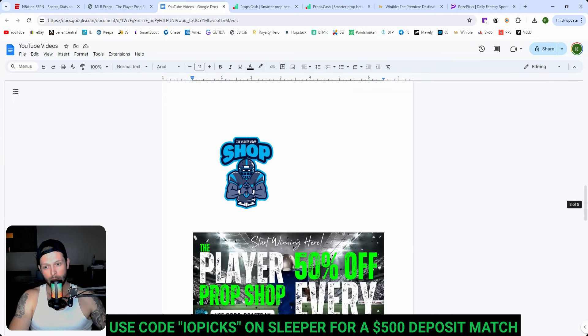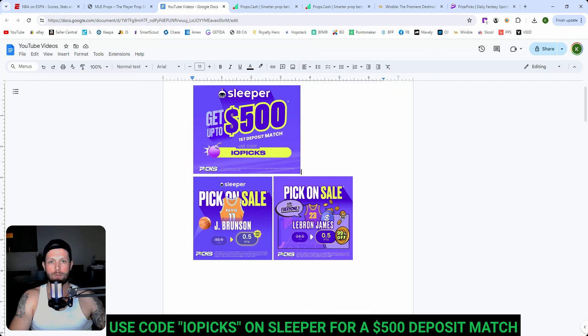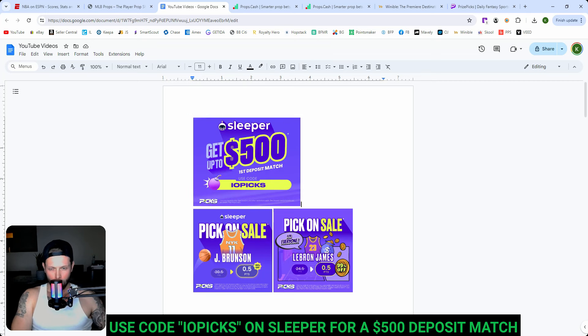This isn't our Player Prop Shop video, but I just want to mention it here because it's such a fire deal. Player Prop Shop is having a 50% off promo for all of their packages. Don't use it on a day pass or a week pass because you can only use this code once — at least do it on a month, if not a whole year. I used the code DRAFTDAY for a year, it saved me $250 — normally $500, so got it at half off. The link is in the description. Sleeper is going to be the top one and I'll put Player Prop Shop as the second one.